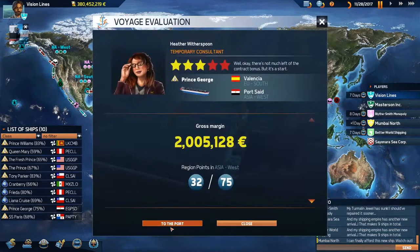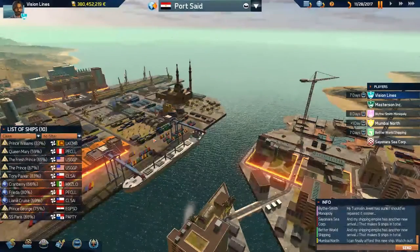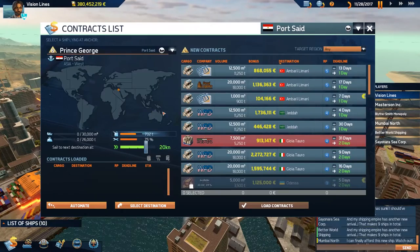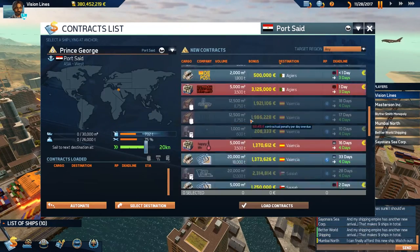The Prince George brings us a decent amount of money — I think it's a class 2 bulk ship. Let's take a look — it is a class 2, so that makes sense. We're in Port Said.